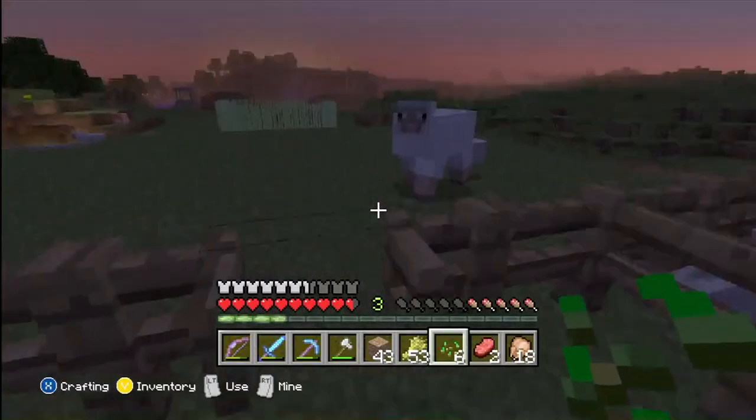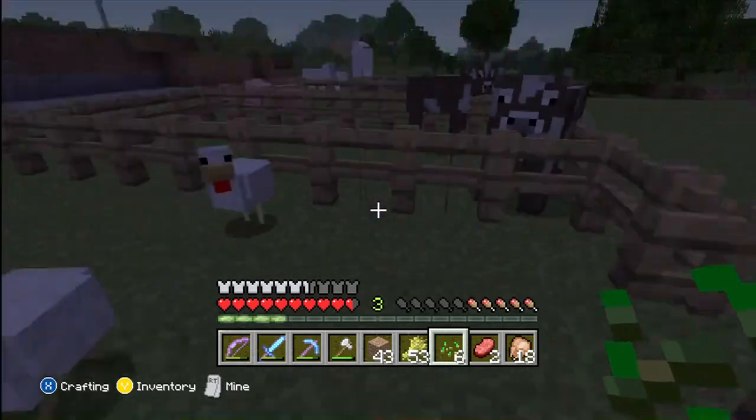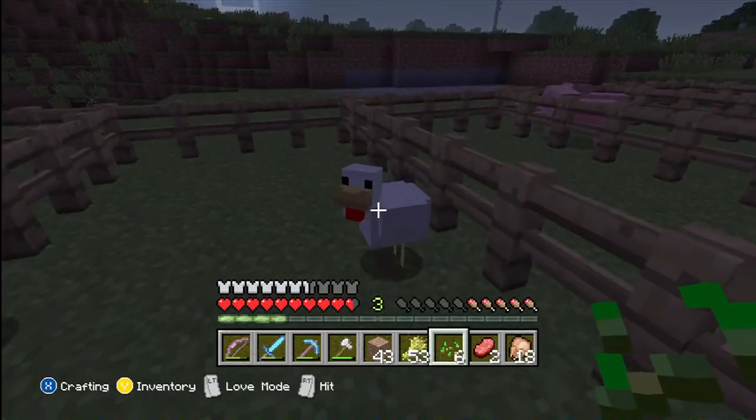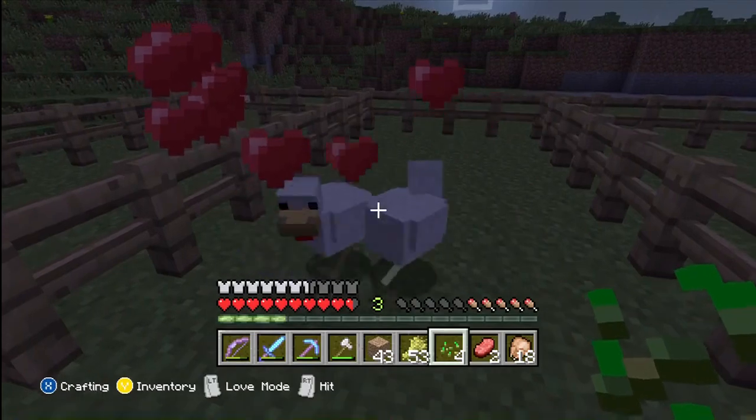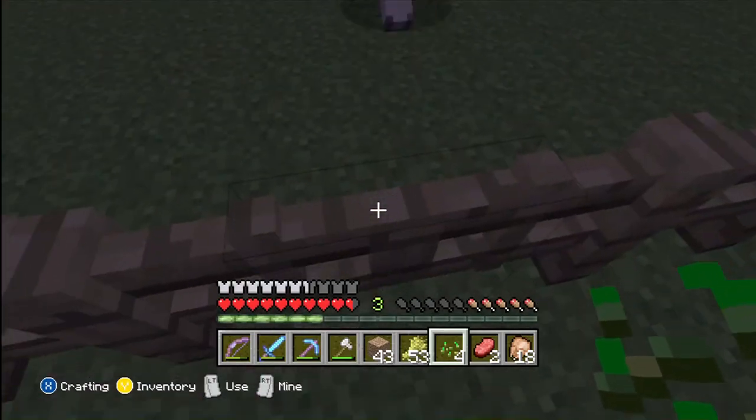Now as far as chickens are concerned, chickens are a little bit different. Chickens can be lured and captured by actually using seeds. They will follow you if you have seeds in your hand, and that's also what you will use to actually breed them.